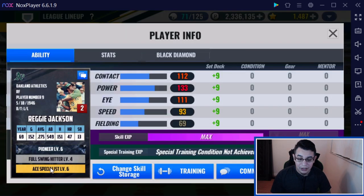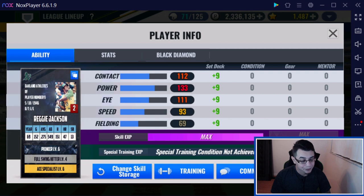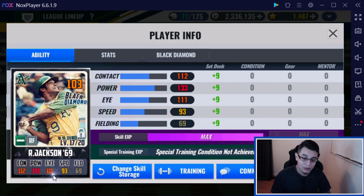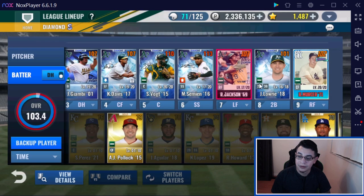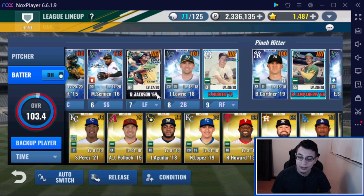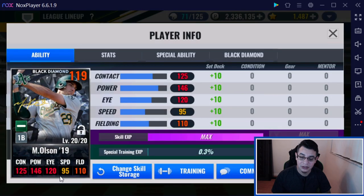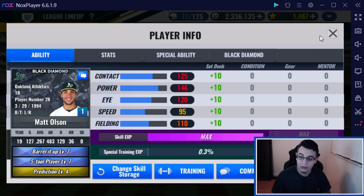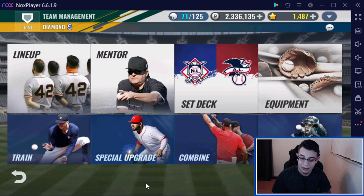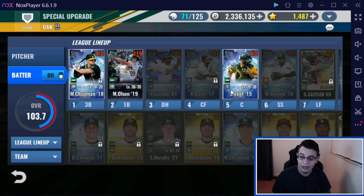Jackson already has a decent setup — he has Pioneer, Fossil, and Henry Specialist. Not bad, but probably won't need a reskill for a while, probably until I start getting into gold two or gold three. All premium skill change tickets are going to go to Olsen, and hopefully we can add a legend skill on him as well. With that being said, let's go ahead and open packs.